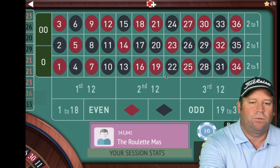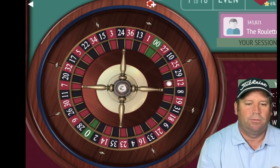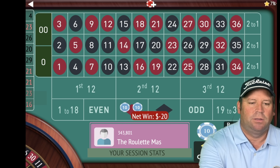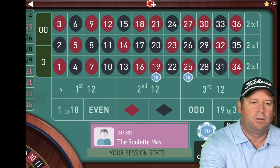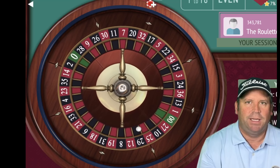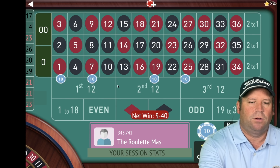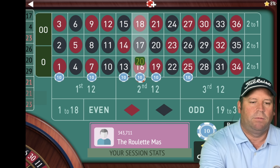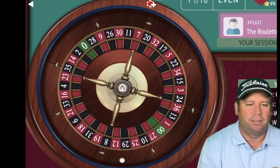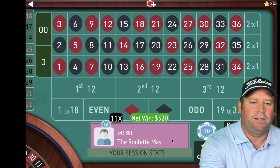Let's go ahead and spin. That's a 4 black — that's a loss, so we will go either side of the 4. Let's spin. That's a 17 black and that's a loss — we'll add two more. Those will be 20 before we double. Now we have a $160 total bet. Let's see if we can hit one of those numbers. That's an 18 red — that's a win. A $320 win. We're up $800. That was fantastic.